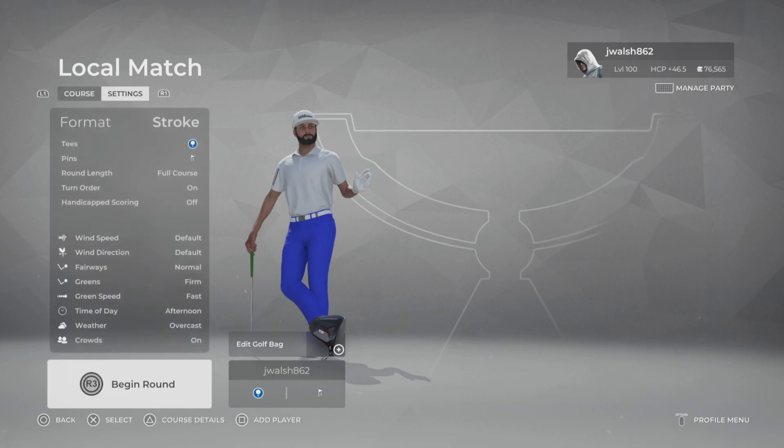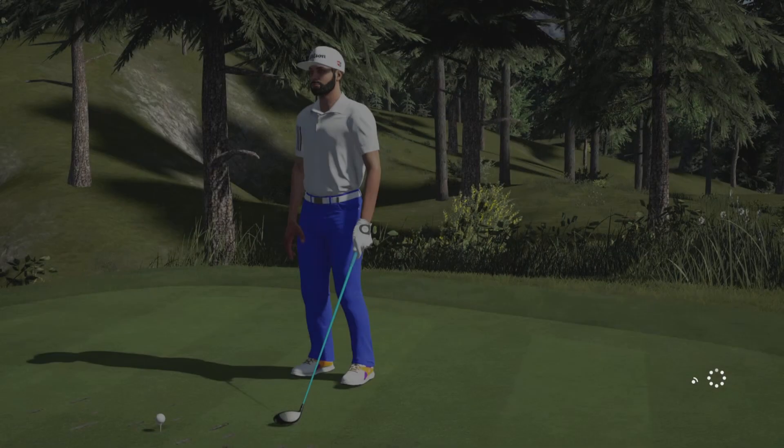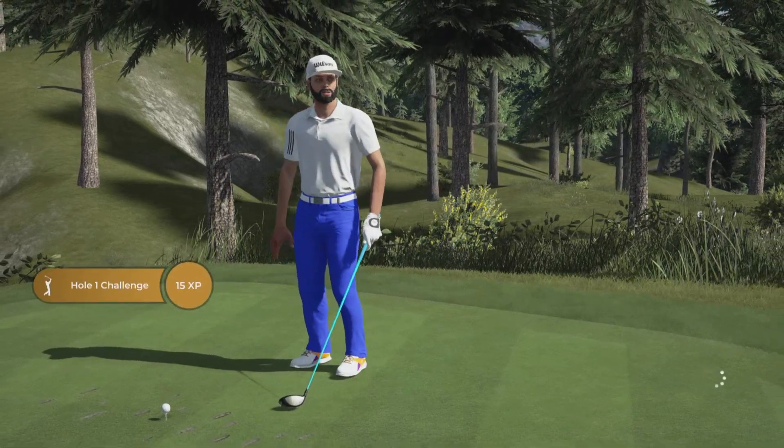As always we're playing off pin set number one and it's the back tees. Everything else is set to default — green speed is firm, fairways are normal, and it's fast greens. Let's jump in here now and get a look at this. Can't actually remember if I played this before; the name sounds familiar but we'll have a look.